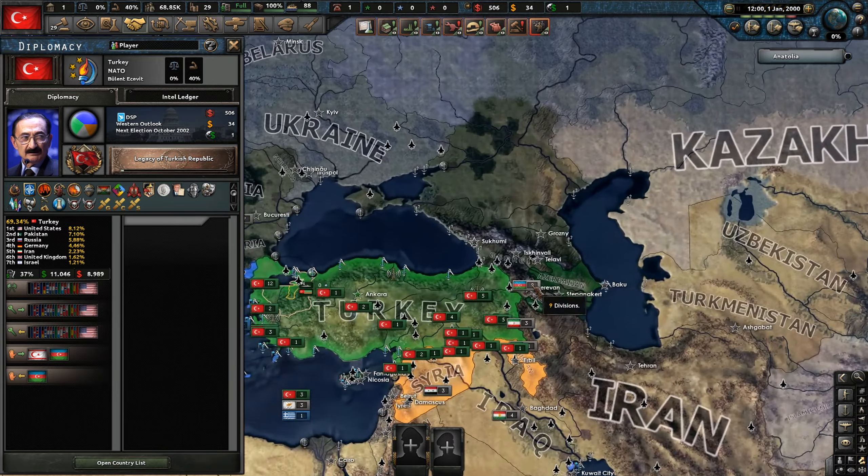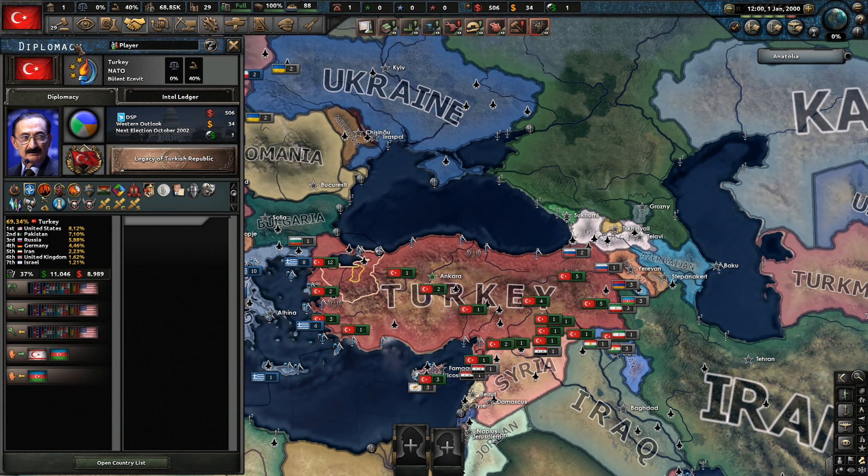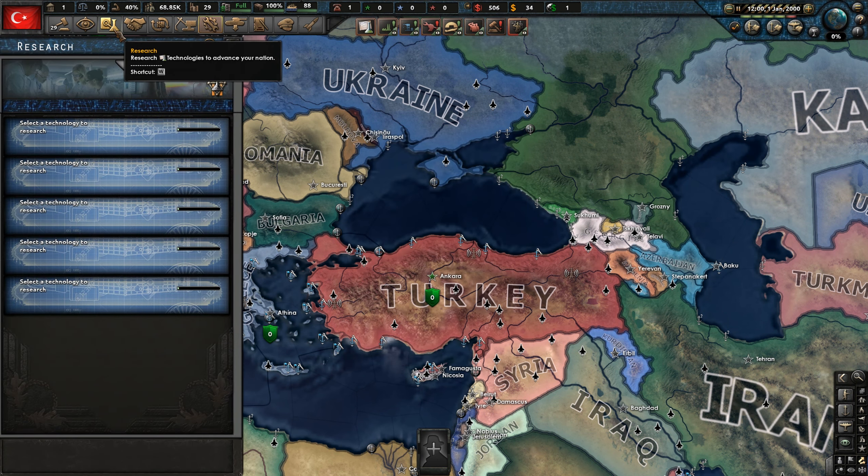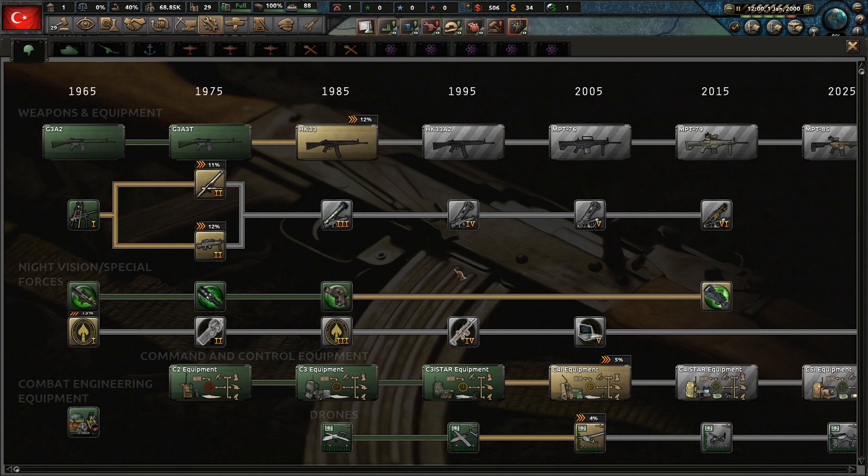We might do a similar sort of thing in the Armenian-Azerbaijani region — we'll try and imprint ourselves over there. But yeah, the main objective is just trying to take as much former Turkish territory as we can. Let's make Turkey great again. Let's bring back Ottoman dominance to the region.